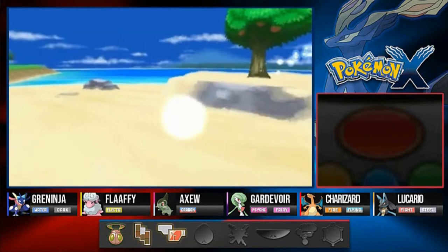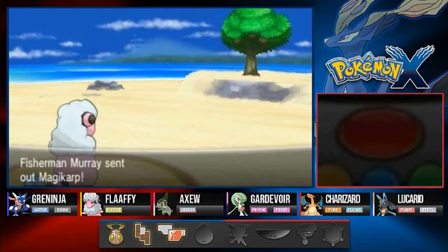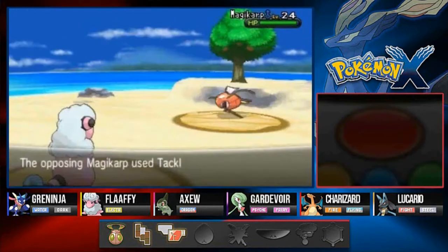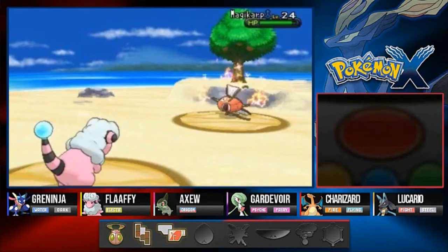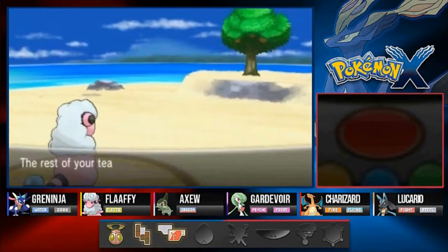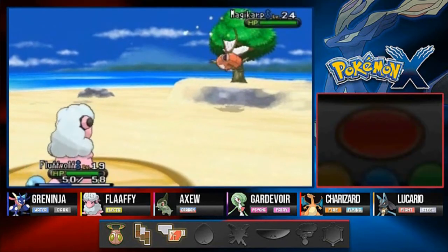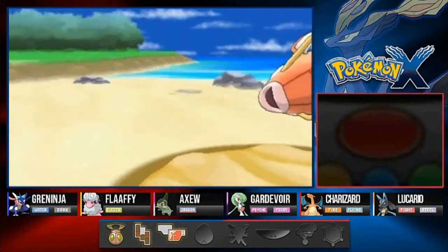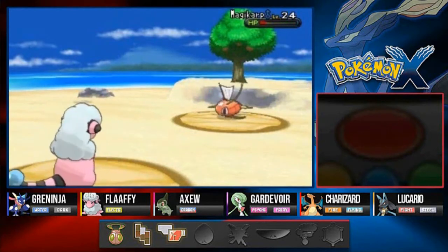Thundershock taking care of that business. Look at that — coming with a Magikarp again, so let's use more thundershocks. Look at that tackle attack on us and bam, one hit KO. Here he comes out with another Magikarp — I'm always confusing the genders. Let's go with thundershock again. We are slow but we are okay.